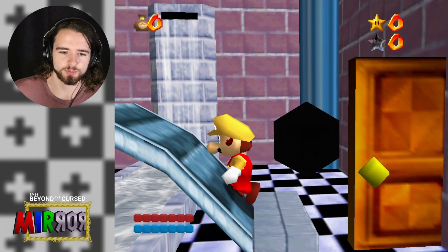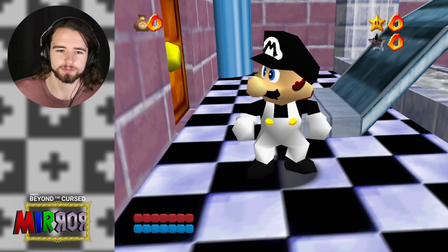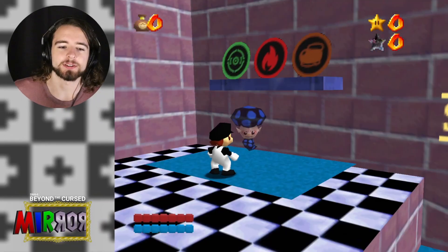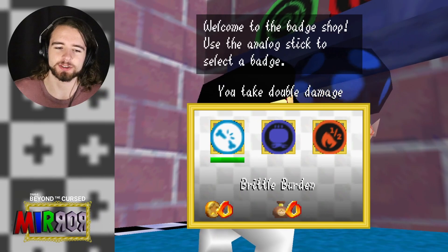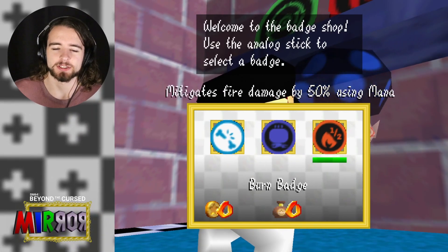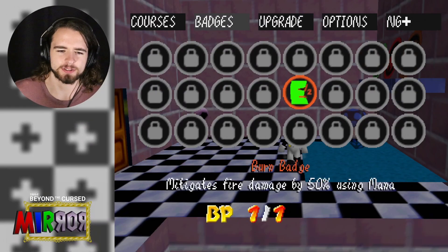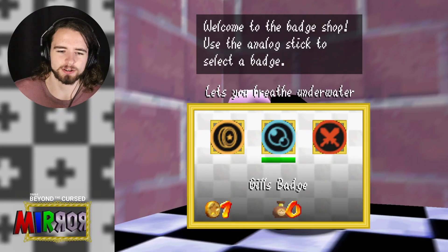Let's see what costume we get. I think this is the pirate costume. Oh no, this is the Shining Stars Butler Mario costume. I kinda like this one, I'm gonna keep it. Let's see what the badge shop has to offer — slightly unlucky, we have a burden. But luckily, our first badge is free. So let's get this expensive one. Now we have this badge, the fire one, so fire damage won't be so bad. Let's check out all the freebies.